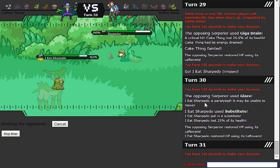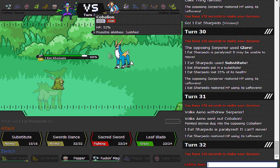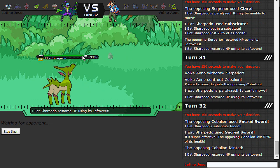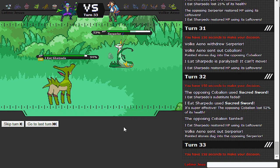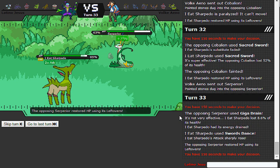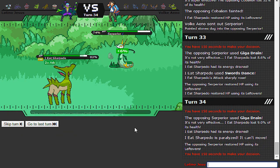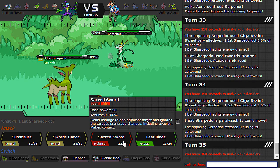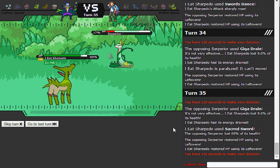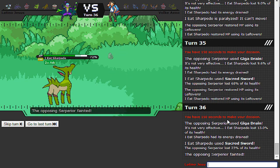Sacred Sword - nope, nope, nope. Try harder. Alright, sweet - now it literally can't kill me because Giga Drain won't even do Leftovers damage. I'm going to go for SD because I'm a dick. Let's go Serperior. Almost there - can it pull out the win? You better believe it. GG.